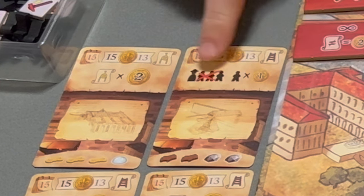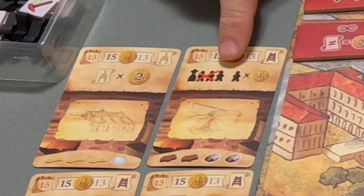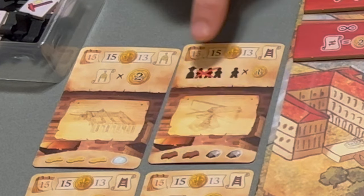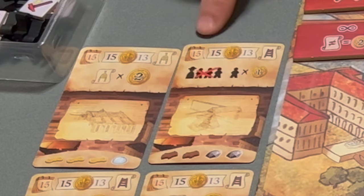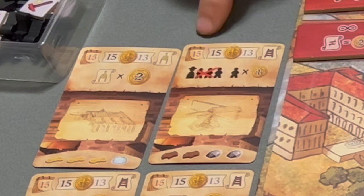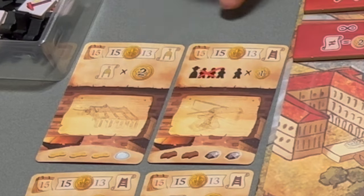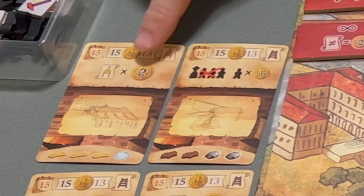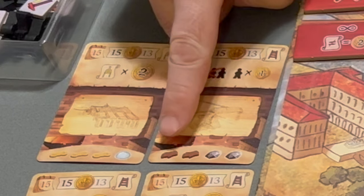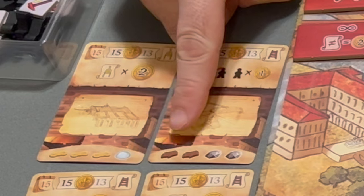This is the benefit that the player who initially completes the invention gets — the one who completes the invention first gets this card and will get this benefit. These, with a 15 workweek requirement, are epic inventions, and their benefits are all for the end of the game. At the end of the game, you will get two coins per symbol, for example. And this is the cost in resources to build that invention.